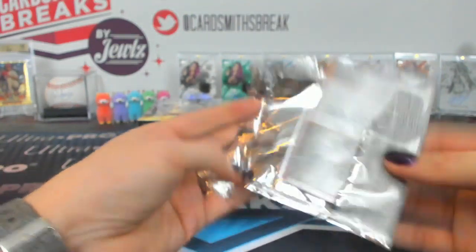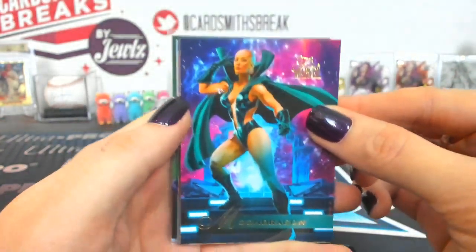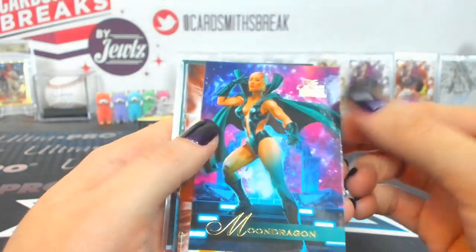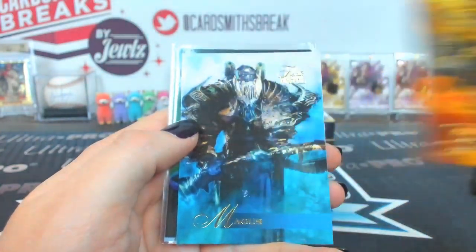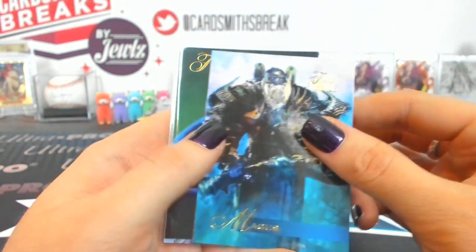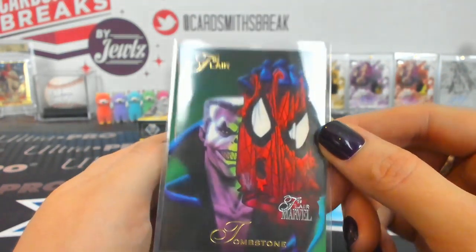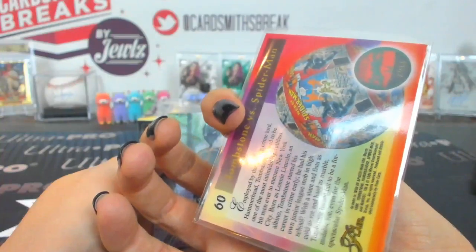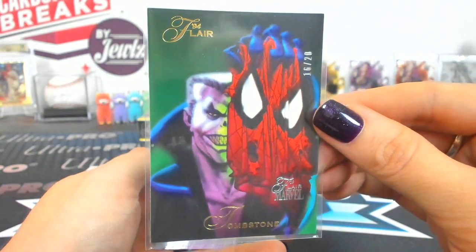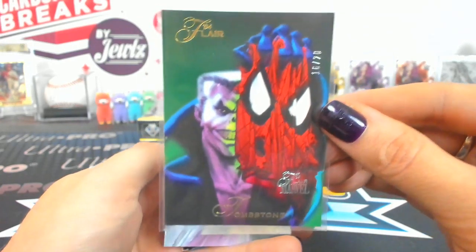Next is Trash Panda, number 12. There's a penny-sleeved one in there — could be an auto, could be a buyback. Moondragon, Sunspot. That's a Tombstone — a 1994, 16 of 20. Tombstone versus Spider-Man buyback. And a Shuri 119 Flarium.